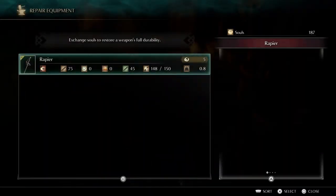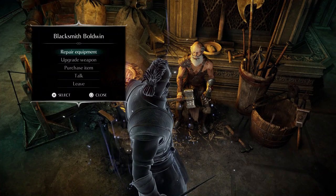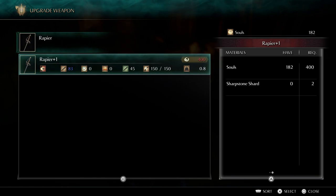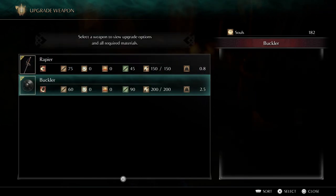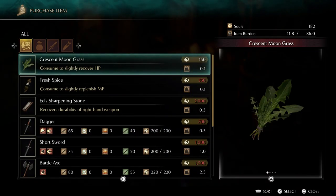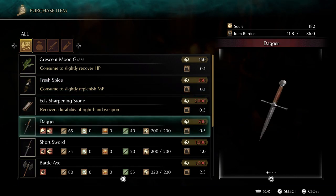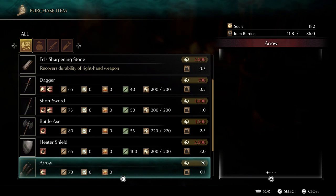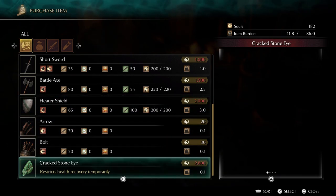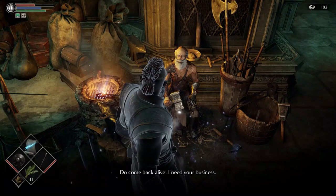This guy is a smith — he repairs and upgrades equipment, though he's not the best one; there's a better one later on. You can also purchase items from him. Upgrading requires different materials — for example, Sharpstone Shard for the Rapier, Hardstone for the Buckler. We'll keep that fairly basic since we're a mage. For consumables, Fresh Spice restores your blue bar. The Heater Shield is what we'll buy eventually — it's a better shield than the one we have. That's pretty much everyone in the Nexus for now; it will open up once we beat the first world.